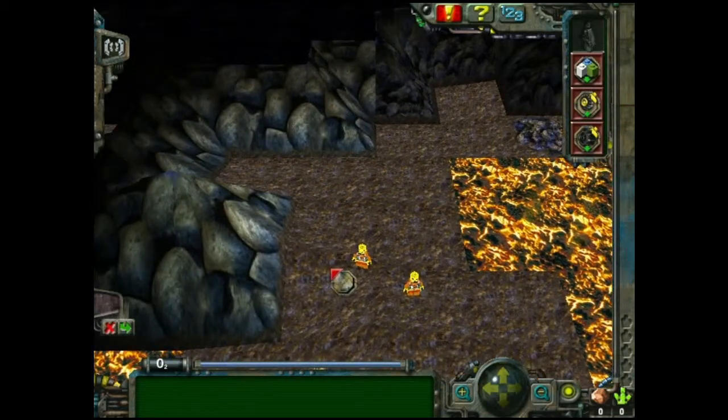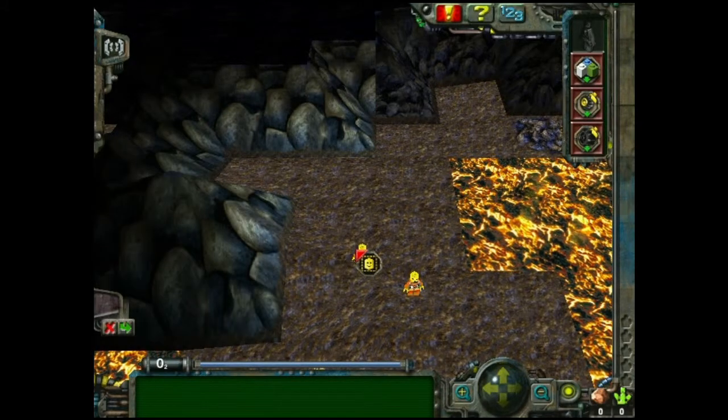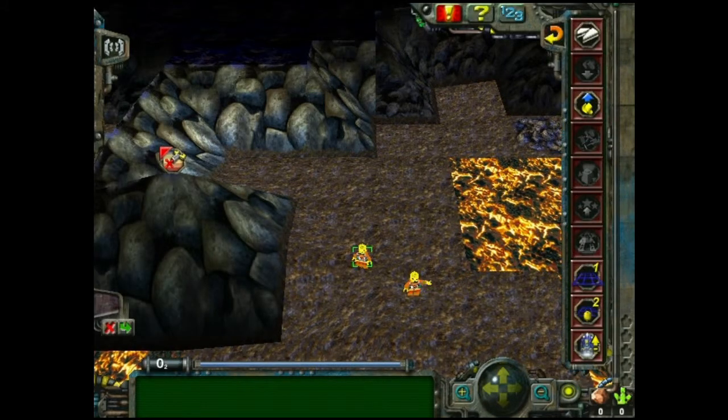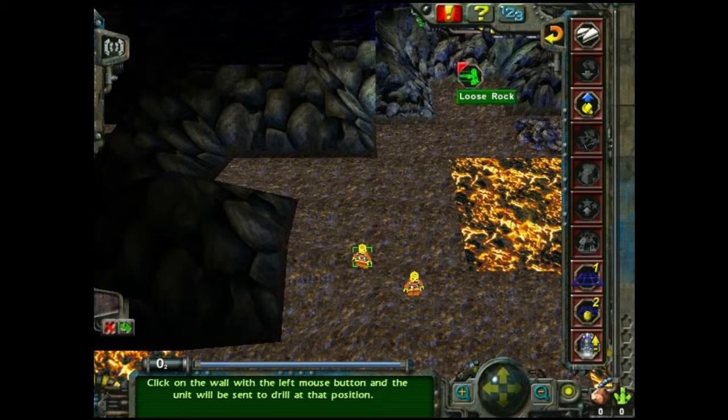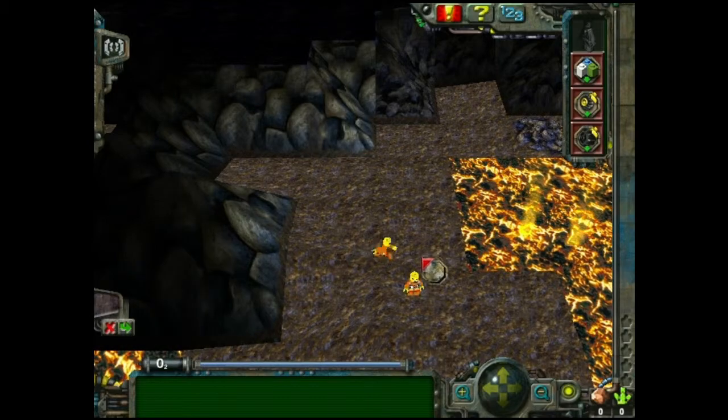Go to the buildings menu. You can't dig that because it's solid rock. But you can dig that. Let's go find the loose rock.